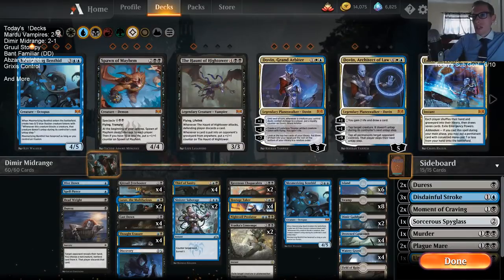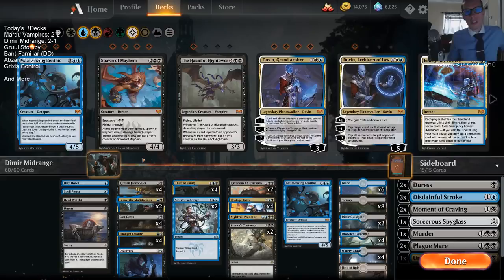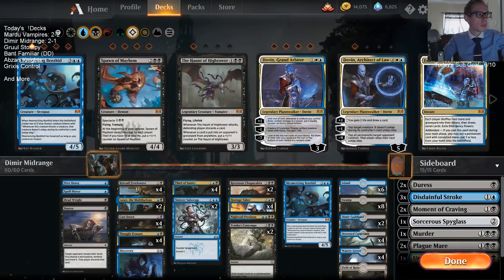Freebooter is awesome against Mono Blue — we didn't play against any Mono Blue, though. That's certainly a good spot for Freebooter. Alright, that's Dimir Midrange. If you're watching this later on YouTube, don't forget to hit that subscribe button. Thanks for watching — I'll see you for the next video.